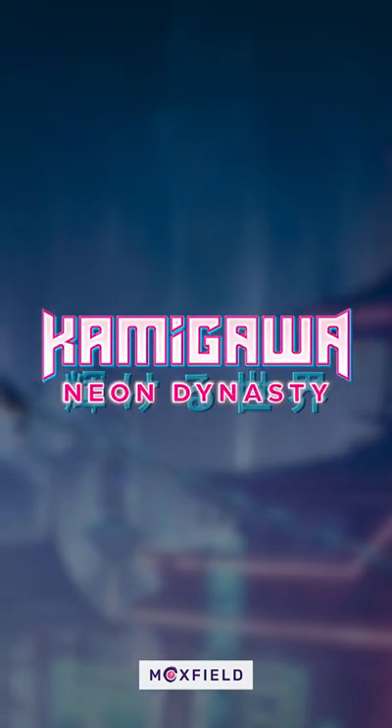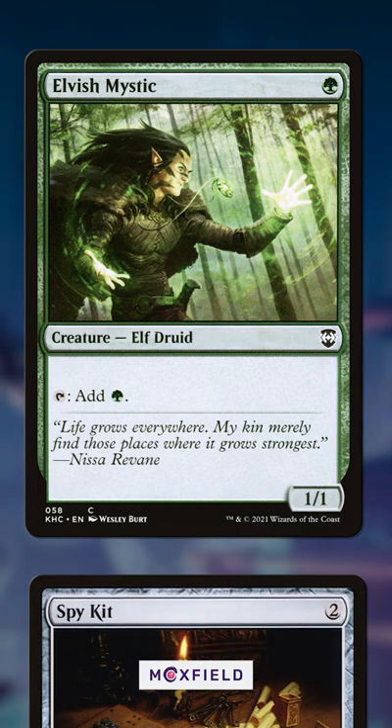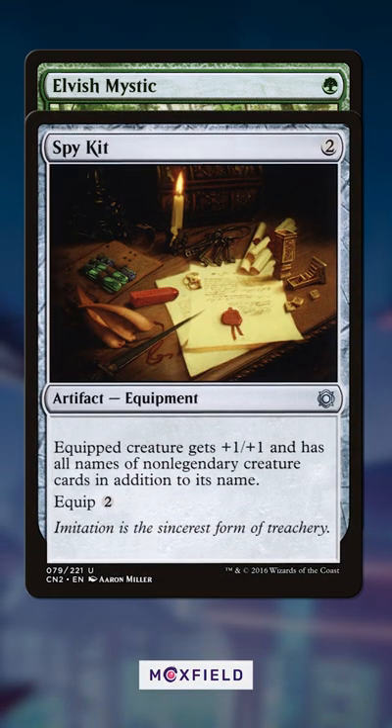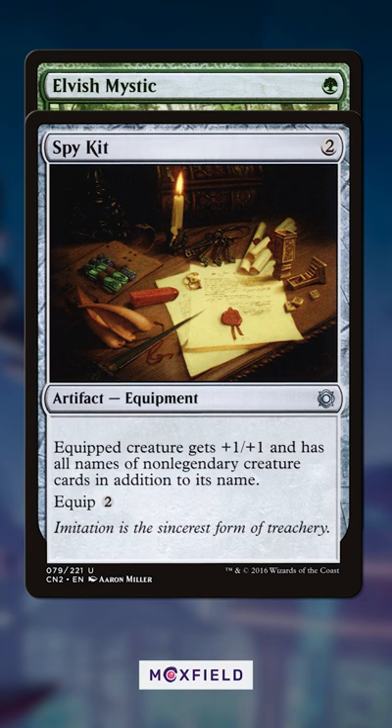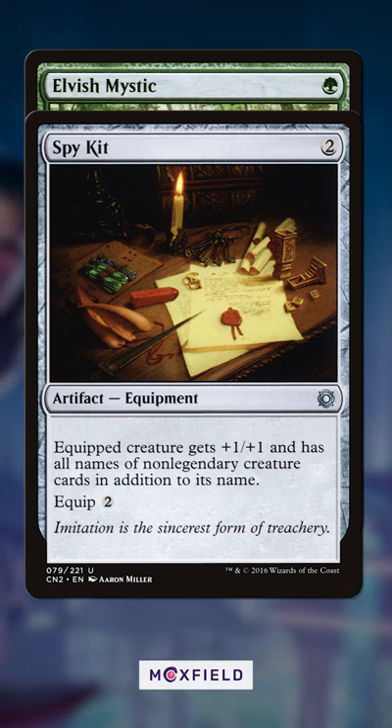Turn 1, cast an Elvish Mystic or any mana dork. Turn 2, cast Spy Kit. Turn 3, equip Spy Kit to the Elf and wait until the end of your opponent's turn.